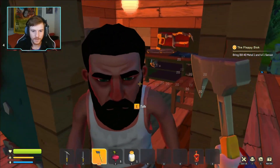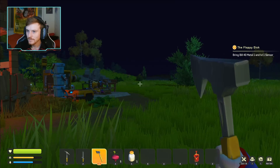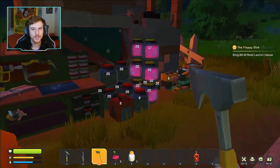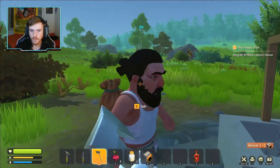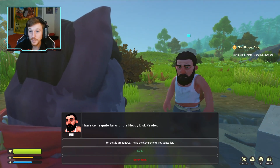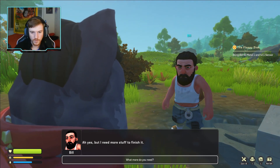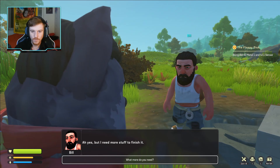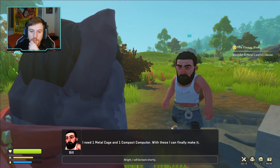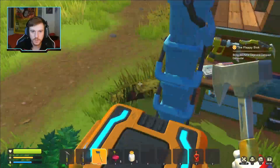Every time you walk around I can't find you. Okay, here you are. So we need to bring Bill 40 metal and one sensor. We've got our sensor and should already have the 40 metal because I already crafted it. Okay, I have come quite far with the floppy disk reader — great news. I have the components you asked for. You give him the stuff and he says he needs more: one metal cage, one component, and one compact computer.